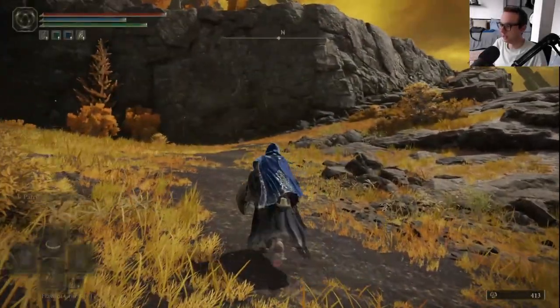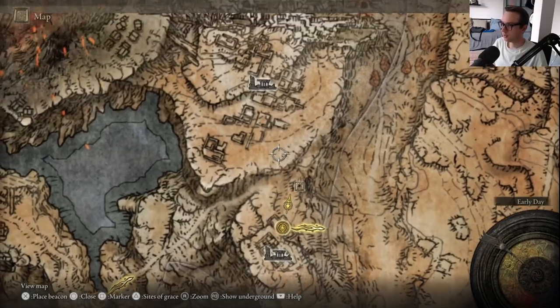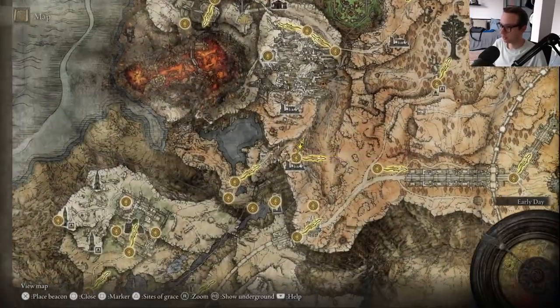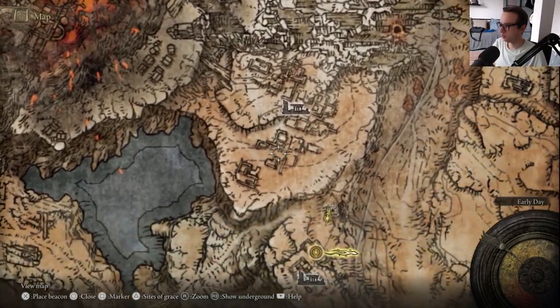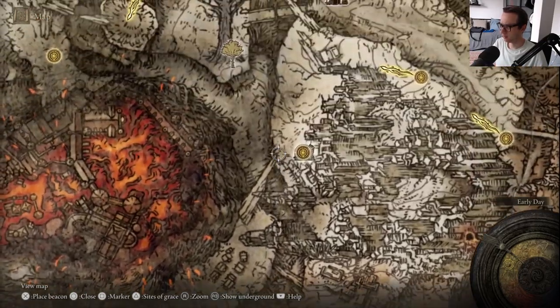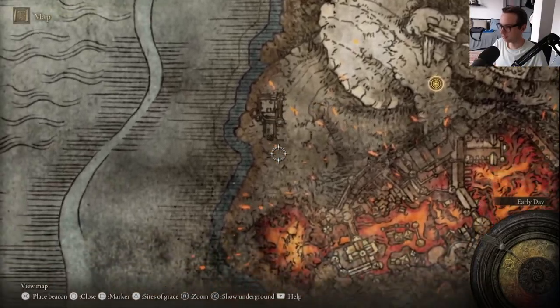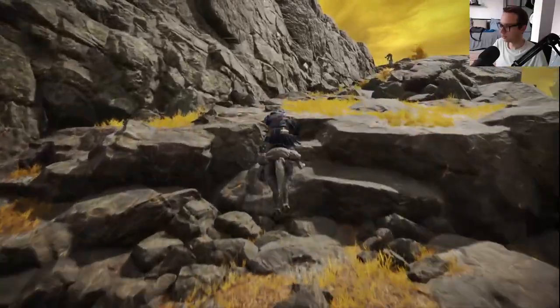Hello everyone, welcome back to Elden Ring. You might be wondering why I'm in the Altus Plateau. The reason is that in today's episode we're going to be going into the sort of bottom area of Mount Gelmir, which is accessed through here, past where I fought this Tibia Mariner. You go this way and that's how you get to this castle and the more important thing, which is Azur's corpse.